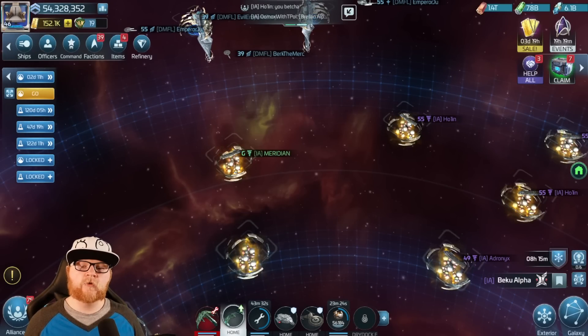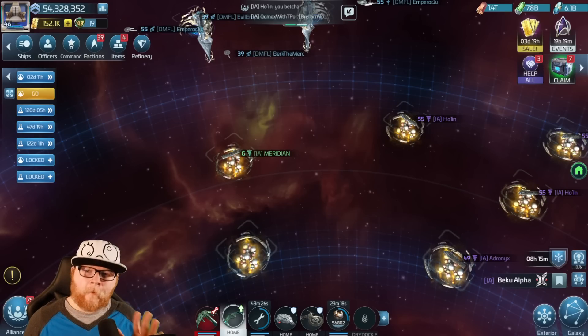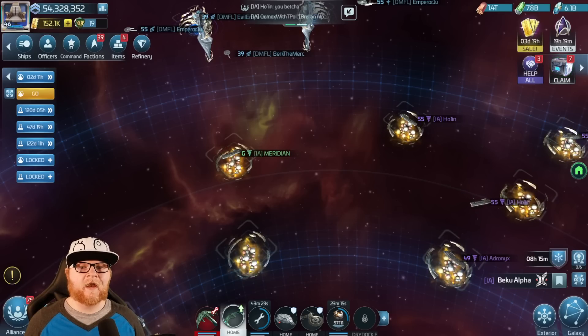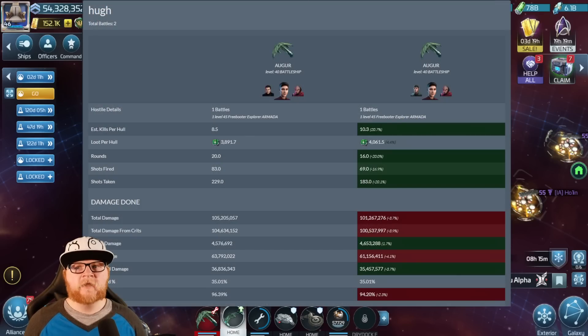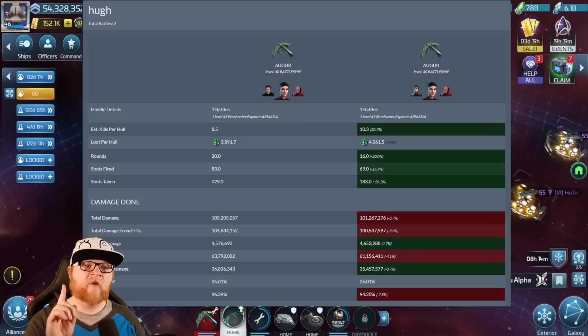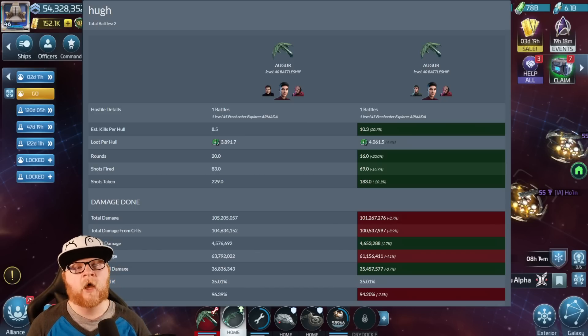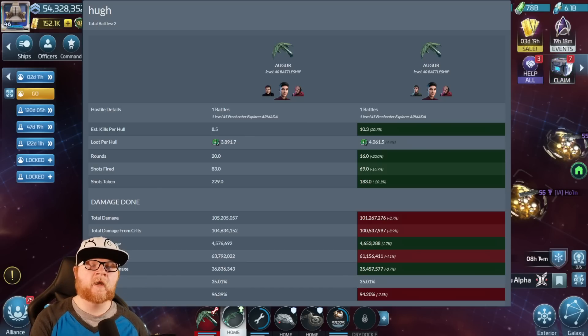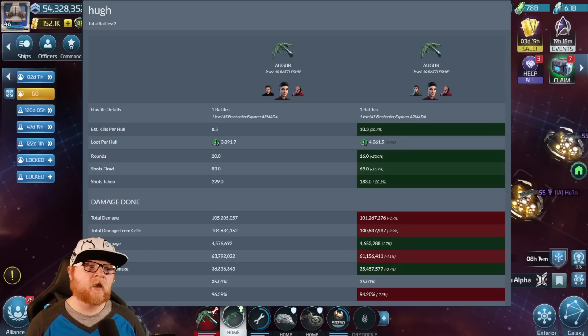Let me give you another visual example. This is me using another version of the freebooter crew that you've seen us using, where I have my Kirk, Khan, Gorkhan, and then Captain is the Strange New Worlds specific crew member. And then on the right side, I'm running Strange New Worlds, Decius, and then Gorkhan. You'll see that I actually earned another two kills essentially for the hull by doing nothing but changing Decius for Khan and putting Hugh below Dex.